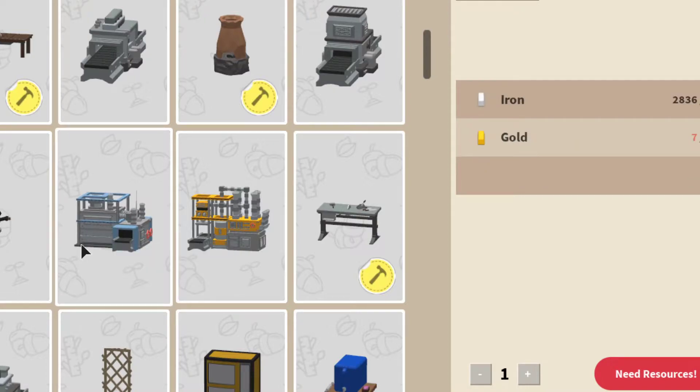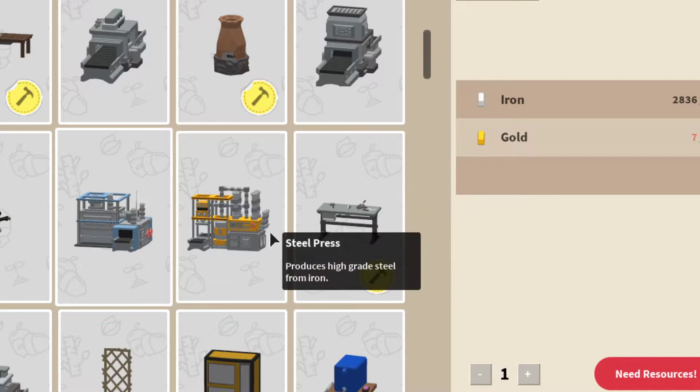You also have the steel mill, which converts iron ingots into steel. You need 50 gold and 100 iron — these aren't as bad. The only problem is smelting the gold, because the smelters take so much longer than they used to. I wish they would kind of correct that.